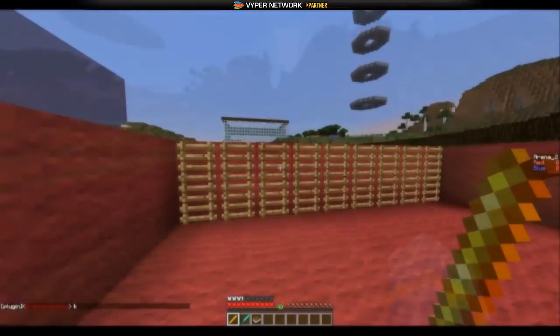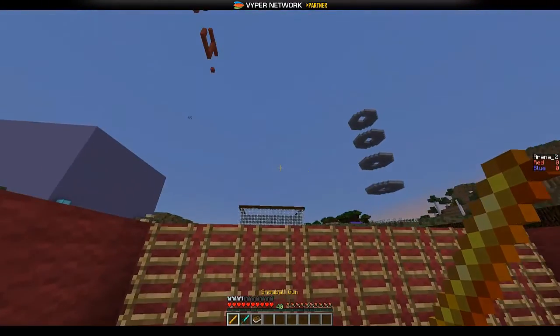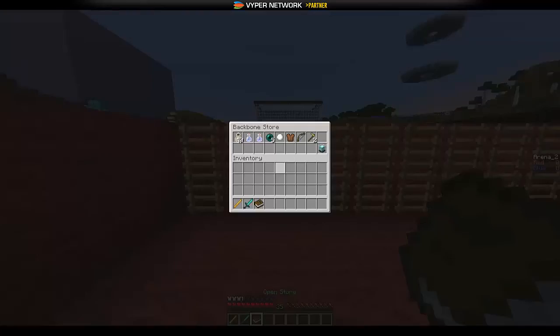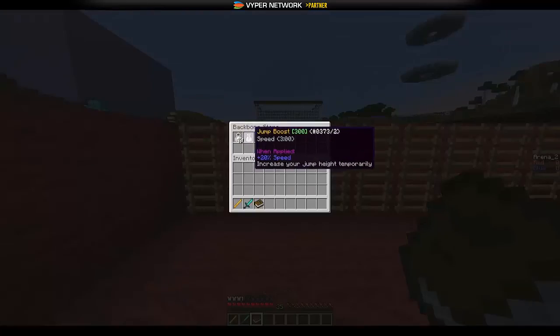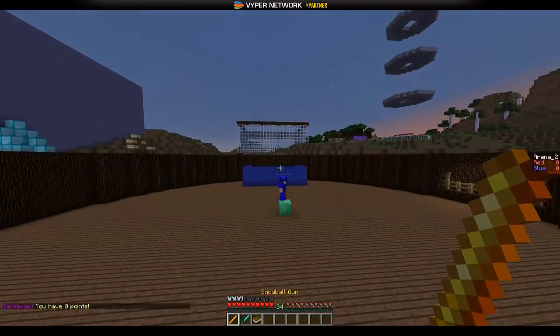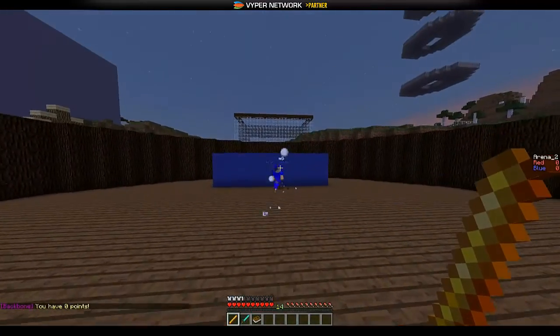We are now in game and we have a couple of items. We have the snowball gun, which fires snowballs. We also have a sword and a store — with points you can buy different bits and bobs. You click the store item to see your points. You fire the snowball gun at people and it will hurt them.